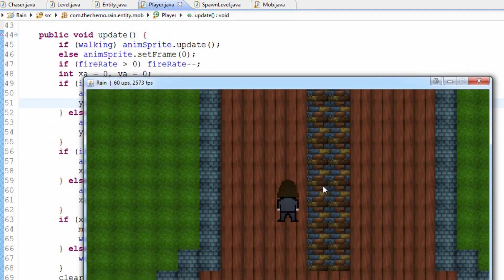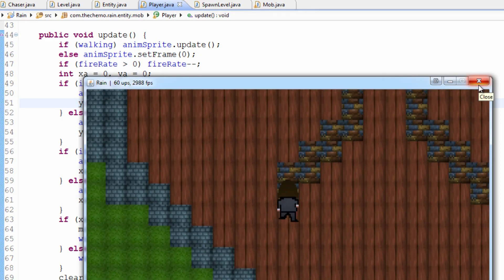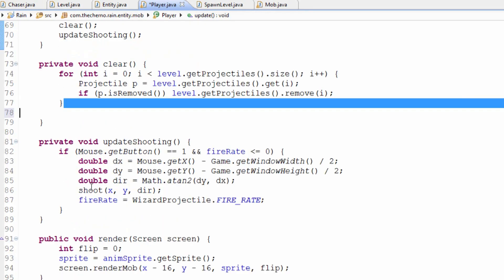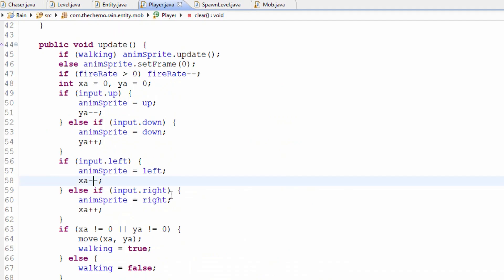You'll see that we move up a lot faster than we move down. Now you guys might think that's really simple — but it's really not. Because the problem is collision starts to kind of screw up.